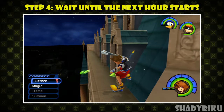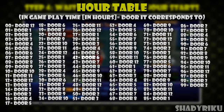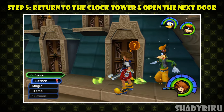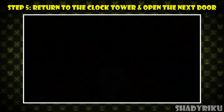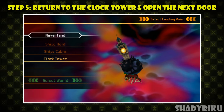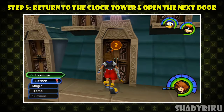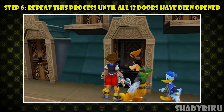Step number four is to pause the game, leave it running and then come back later when the next hour has arrived. For me, the next hour is 42 which corresponds to 6 o'clock or door number 6. Step five is to go back to the clock tower and open this door. By the way, if you've waited at the clock tower you need to leave the world and come back before another door opens — so at the save point press triangle, go to the world map and then click Neverland again and then select the clock tower. Now the next door will be open and we can receive our second out of 12 rewards.